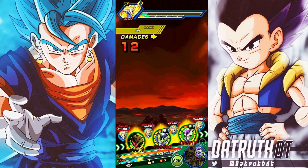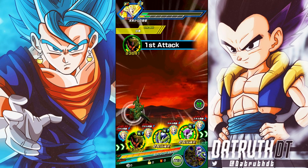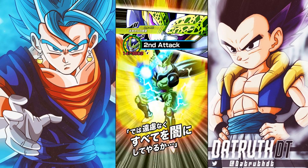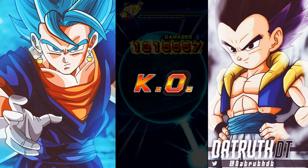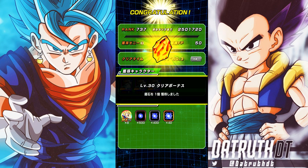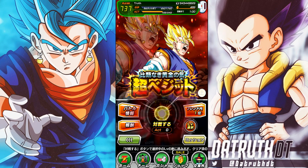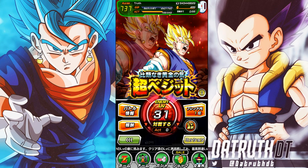Vegito is completed — I'll be able to get all the medals I need to EZA him. I'm going to fully EZA him, and I'll do a rainbow video testing him on all three of his teams: the Buu Saga team, Potara, and Super Saiyan. We'll see how dominant AGL EZA Vegito is — from what I've seen already he is very, very strong. Thanks for watching and I'll catch you all next time!